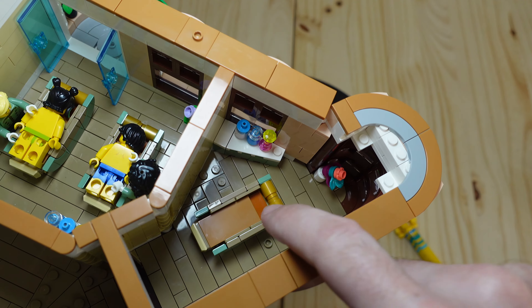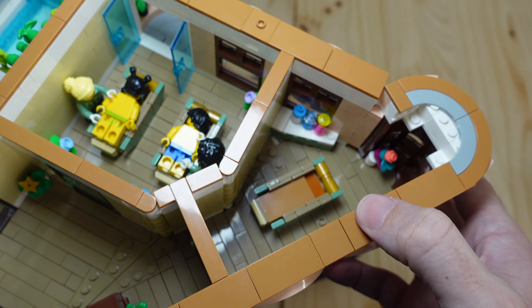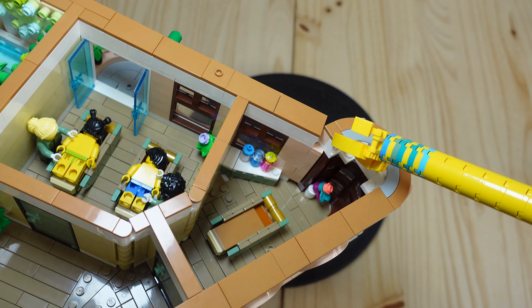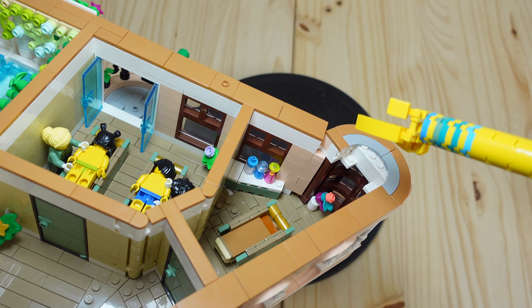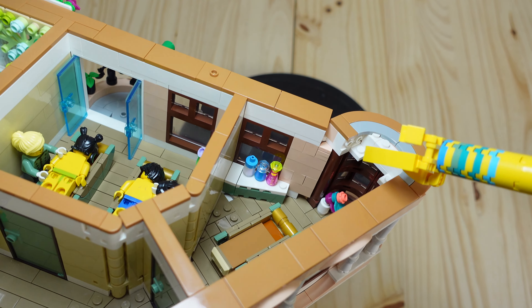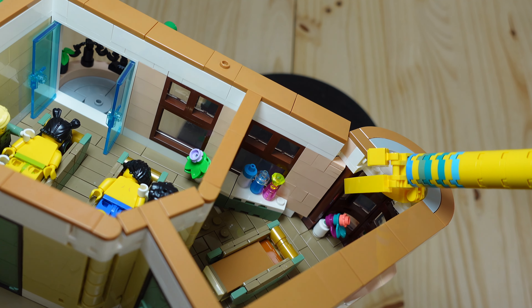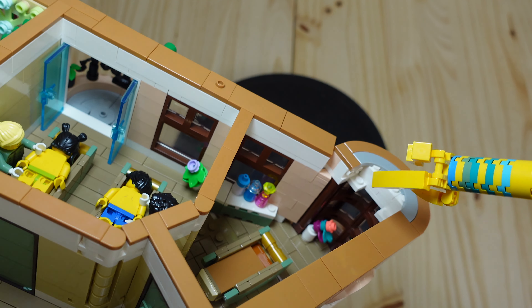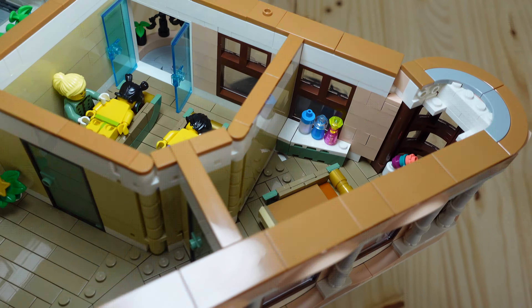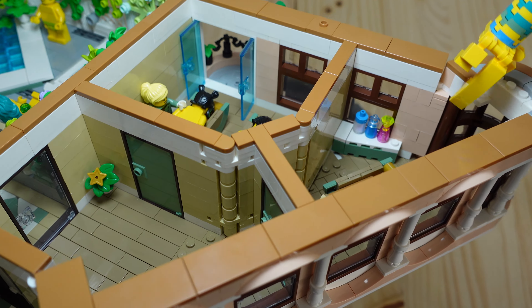I chose a color scheme consistent throughout the whole hotel — nougat, dark orange, sand green, and dark tan. One thing I didn't mention in the previous video is that I also reconstructed this whole corner compared to the original set. I found a more compact way using a 1x1x5 column piece in brown to match the color of the windows. I can't quite remember what the original set had, but trust me, it's an improvement.